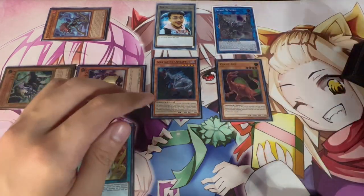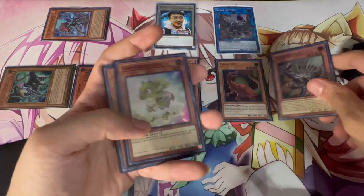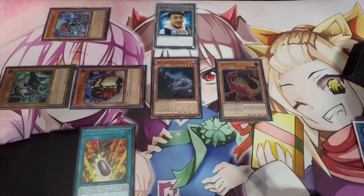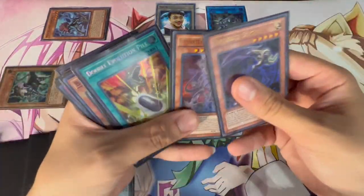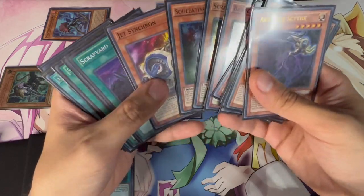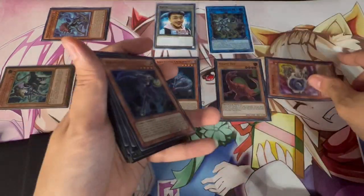Activate Scrap Golem to summon back Scrap Raptor from the graveyard. Then use Scrap Raptor and Scrap Wyvern to link into Crystron Halqifibrax. Halqifibrax triggers to summon Jet Synchron. This is very similar to the first combo — now you can go into the Halqifibrax combo line to Scythe lock your opponent.